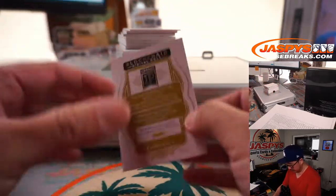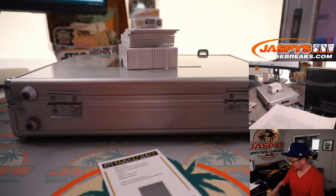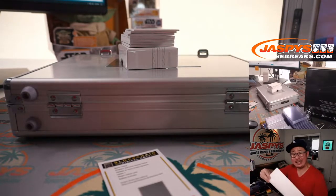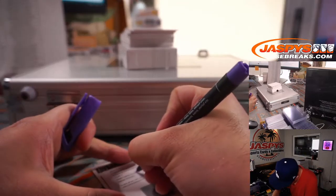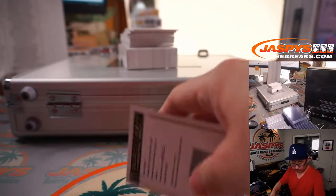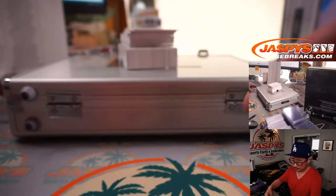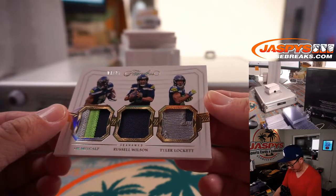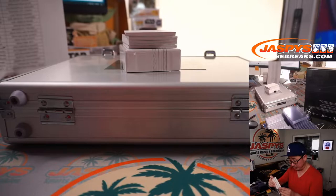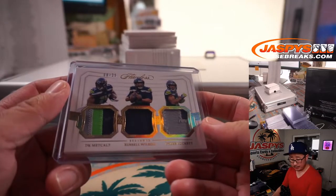So the first card is going to be a CeeDee Lamb Rookie Shadow Signature for Dallas — that'll be for SKS, Steven, with the Dallas Cowboys. Next is a trio of Seahawks, 8 out of 25: DK Metcalf, Russell Wilson, and Tyler Lockett. DK Metcalf running around with some sprinters apparently today — I feel like he had a decent time on a 100-meter dash too. PJ with the Seahawks straight up.